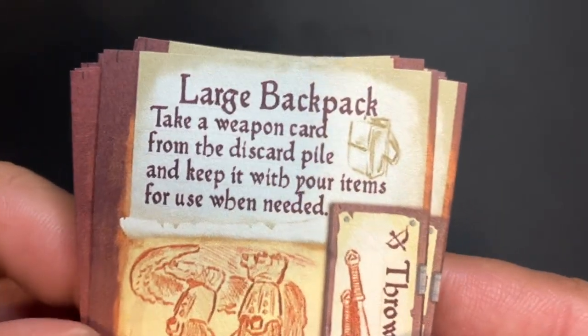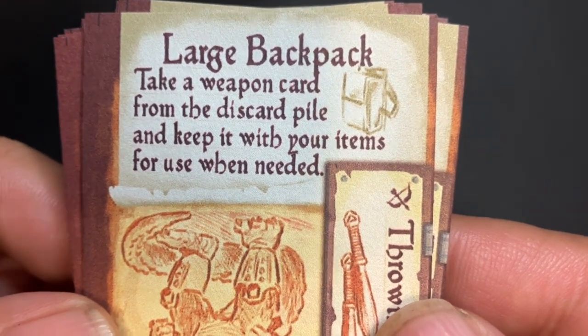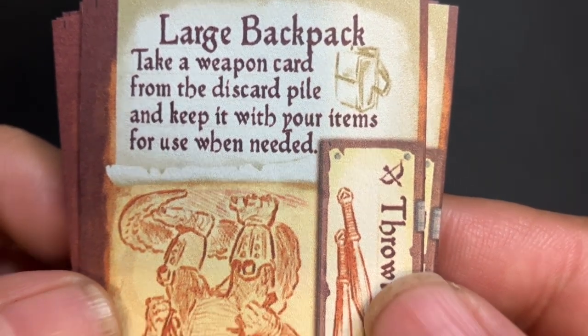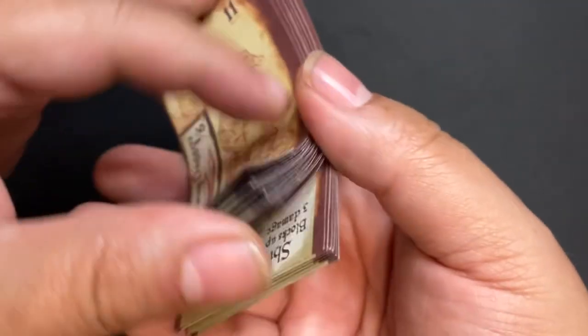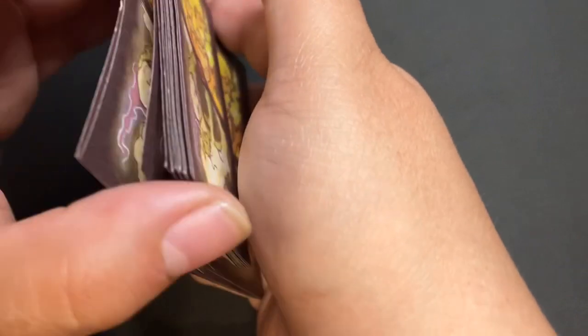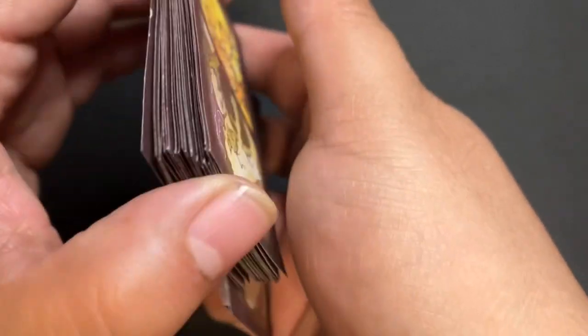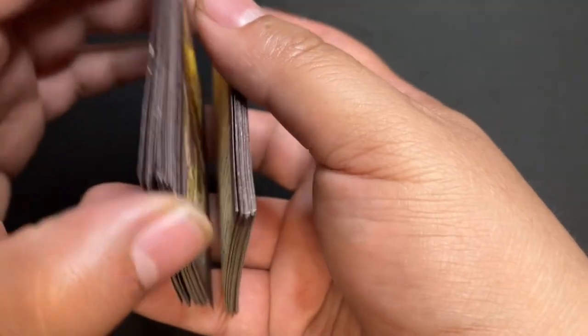And then items. So, this one is like a large backpack: take a weapon from the discard pile and keep it with your items for use when needed. So, how the game plays — in the very beginning you draw an item and then you take that item into the forest with you. Then you draw a card and that's going to be your monster, and then you draw cards to use as weapons.